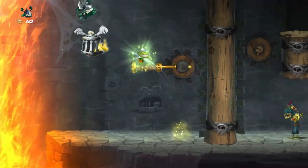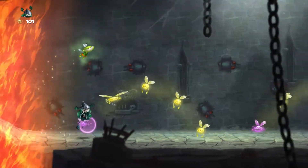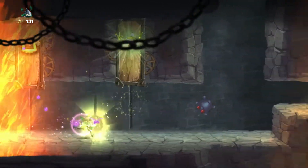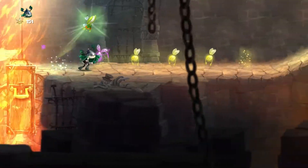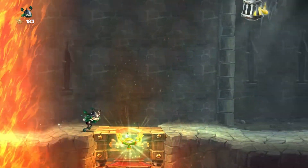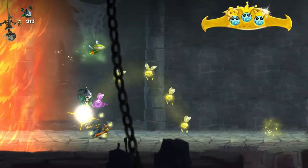As far as the trial and error goes, you just need to learn where the lums are, where the teensies are, and when to use the weird bug guy to activate the different things in the level. You also want to try your best not to break any of the lum links, because the double lums you get from the blue lum at the start of the link will make it extremely easier to get the required lums for the golden trophy at the end of the level.